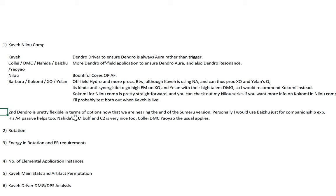The second Dendro slot is pretty flexible in terms of options now that we're nearing the end of the Sumeru version — which is why there are many options listed. Personally I would just use Baizhu for Compassionate Spirit. His A4 passive helps too — even at 1k EM it gives about a 9-10% boost, which is pretty good. He also does EM buff and C2 is very nice. You can also use Collei, DMC, Yaoyao, etc. Although Xingqiu and Yelan are anti-synergistic, if their talent damage is very high it kind of offsets the lower bloom damage, so you can still use them depending on how purist you are about bloom core rupture damage.